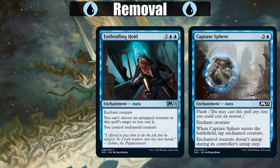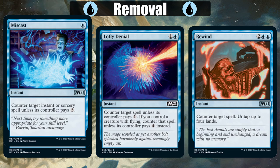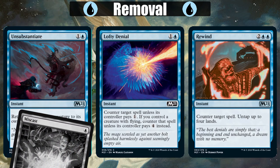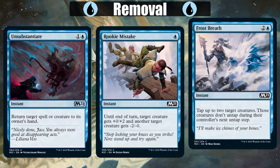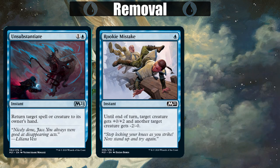And since it's blue, we should look at Counterspells, which would bring in Cancel, Lofty Denial — which is harder to deny if we have a Flyer in play — Rewind, and Miscast. But Miscast is terrible. Don't play it. And we have some tempo and tricks with Unsubstantiate, Rookie Mistake, and Frost Breath to get tempo on our side and tell our opponents to slow down. Blue has more Counterspells than we've seen in Ikoria or Theros Beyond Death, so expect some instant speed shenanigans whenever you're against this color.